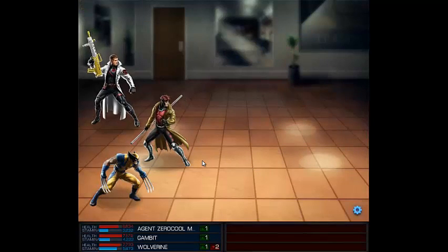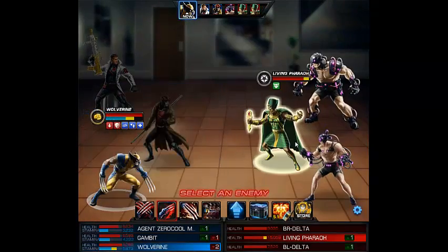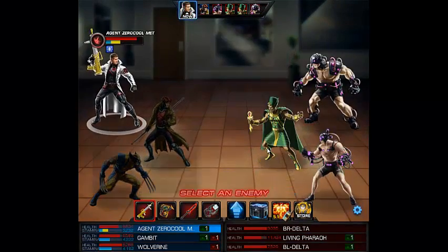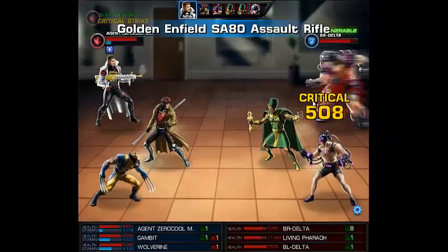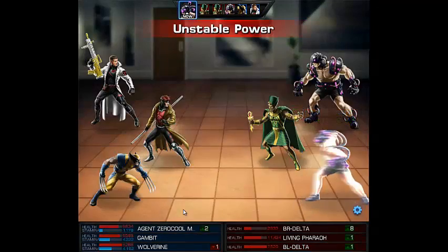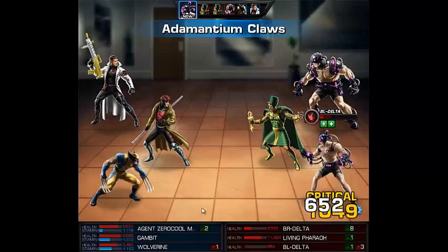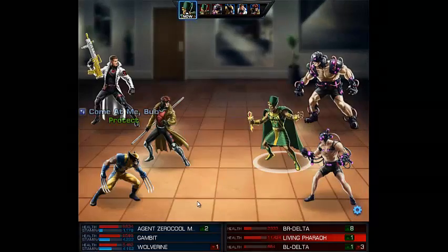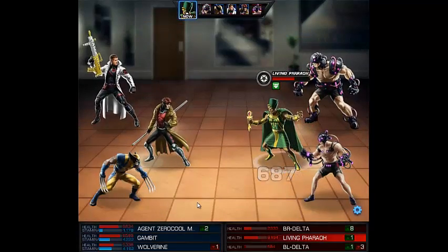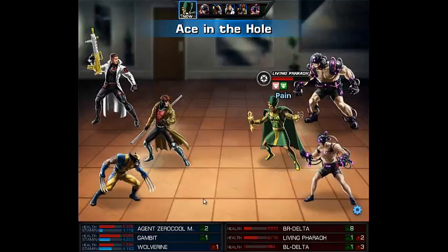Let's see the Living Pharaoh — I got stunned first. Also, at every boss fight or mini-boss, try to defeat them first because they have a lot of debuffs and buffs, and it will be hard to win otherwise. I've got good stats at least, and Wolverine did a counter-attack almost every time, which is good.